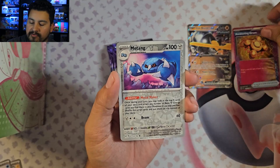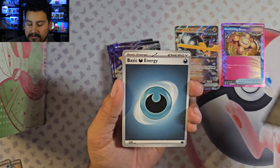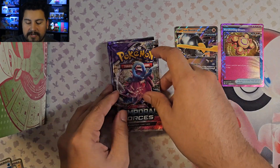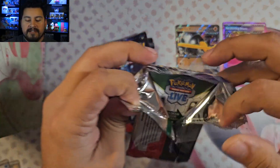No illustration rare there, but Metang and a Melmetal Hollow. So that's actually really good. Haven't pulled that one yet — I've only pulled two: the Cape and I think the Belt. So there are seven of them, need four more. The most expensive one is the Pokemon Catcher one — I think it's called Prime Catcher or something like that.